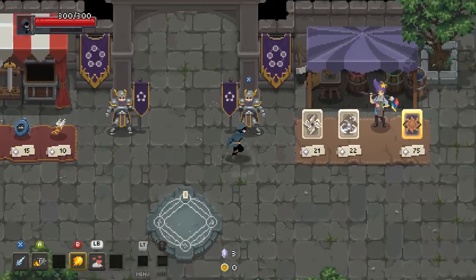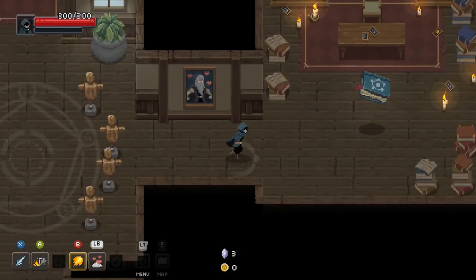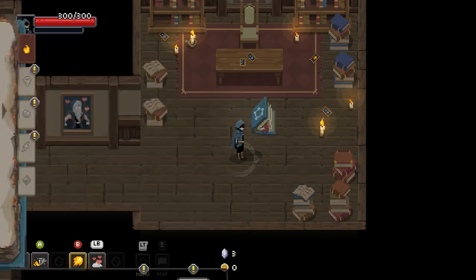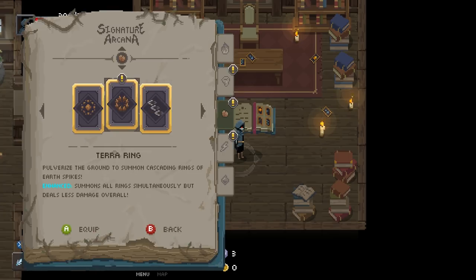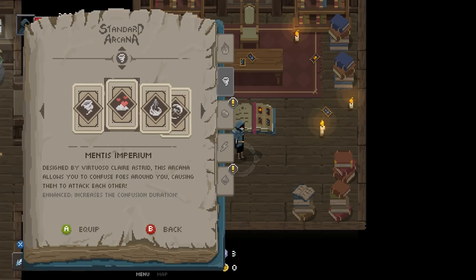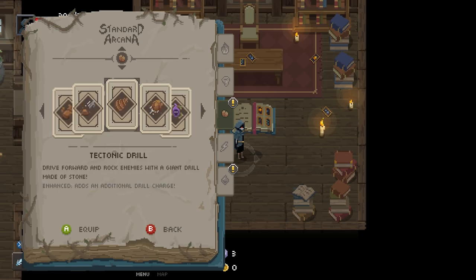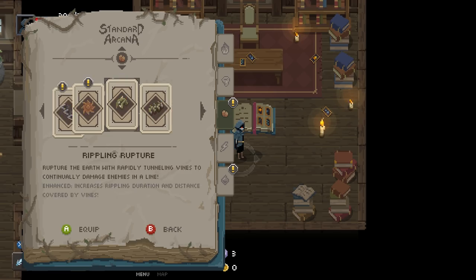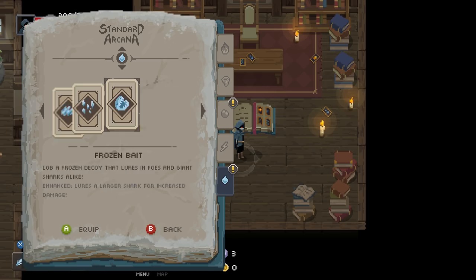Let's go back and prep the next run — I'm not gonna do it, but we might as well take a look. I do have Storm Draft — destroys all enemy projectiles, not that helpful. Terror Ring — sure. Not doing Mentis Imperium — hard pass. We do have Rock and Roll, Water Prison, Bubble Barrage, Frost Fan, Shark.